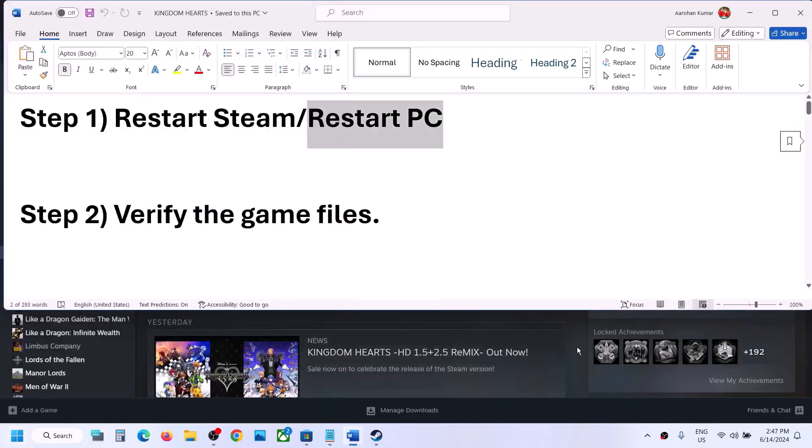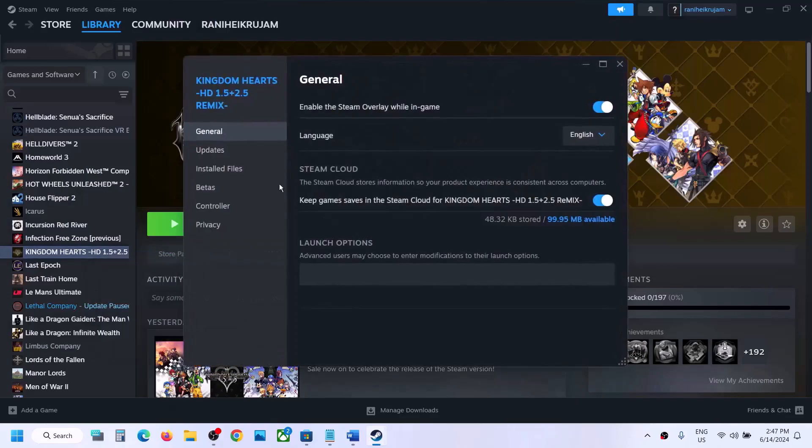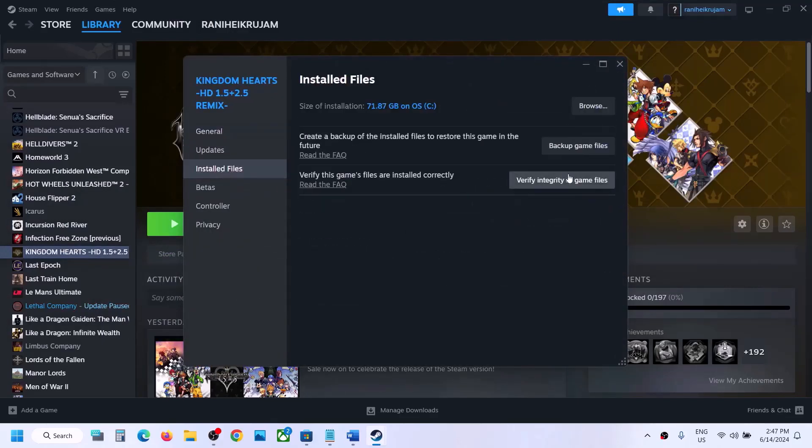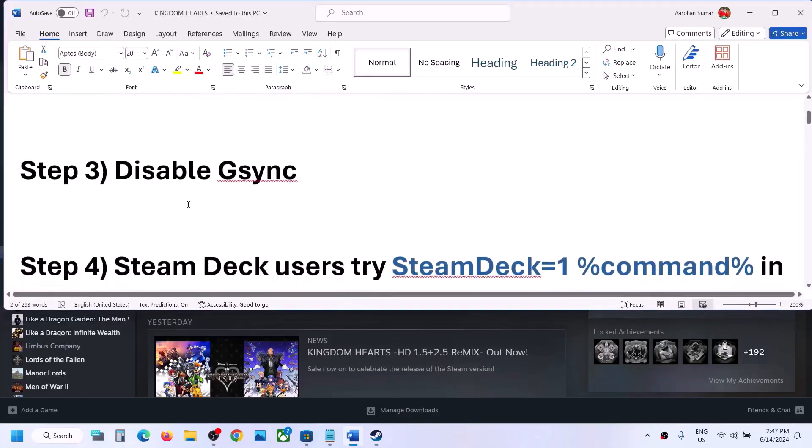The next step is to verify the game files. Make a right-click on the game, select Properties, go to the Install Files tab, and then verify integrity of game files. Once the verification is 100% complete, launch the game and check.